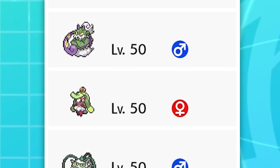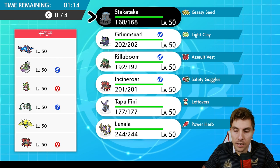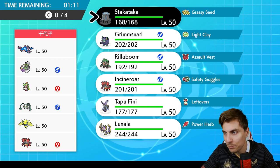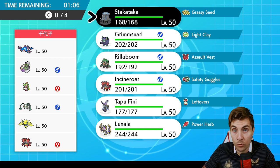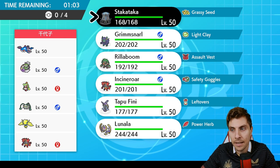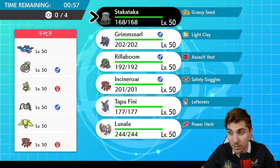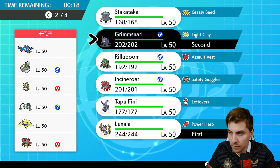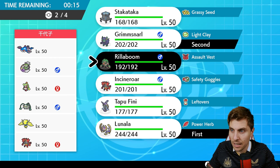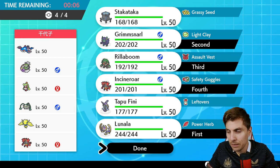First up today we have a Kyogre, Tornadus, Serperior, Ferrothorn, Regieleki, and Incineroar - pretty standard Tornadus team. You're going to see Tailwind from Tornadus setting up Kyogre, Queenly Majesty on Serperior blocking support like Fake Out and priority attacks, and a good Trick Room check in Ferrothorn from my opponent. Setting up Trick Room is going to be difficult. Might be better going with a Grimmsnarl lead - we can't be Taunted because of our Dark type, and we can guarantee getting Light Screen up against those big special attackers.